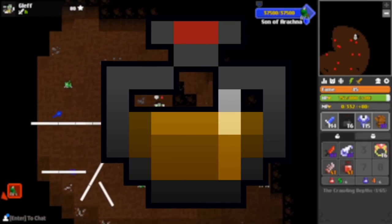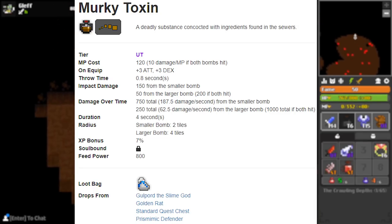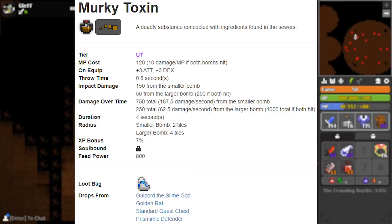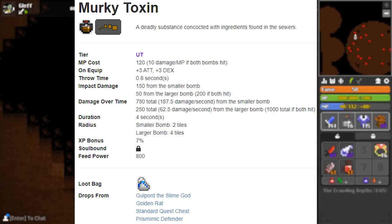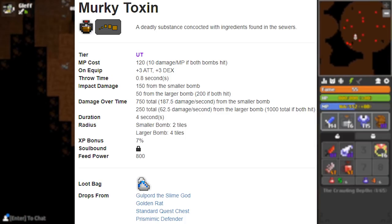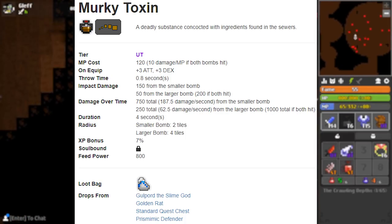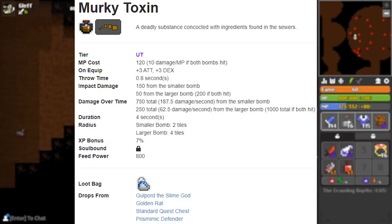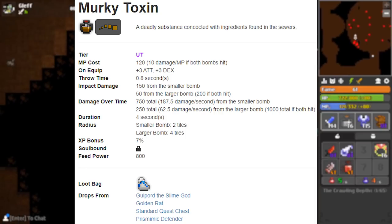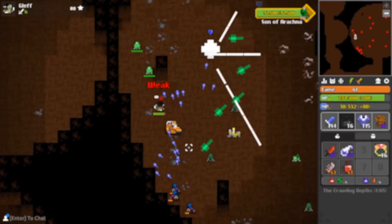The Murky Toxin throws out 2 poisons — one that deals 750 damage and one that deals 250 damage, for a total of 1000 damage over 4 seconds. The problem is the smaller bomb, the second hit, only has a 2-tile radius, so you have to aim and shoot precisely. The positive side is the 3 attack and 3 dexterity bonus, which will help your DPS.